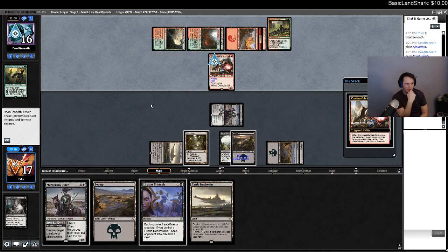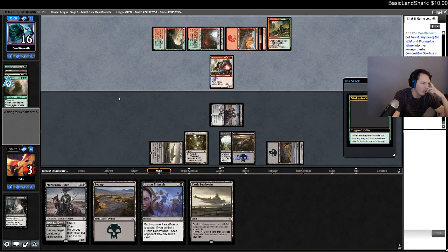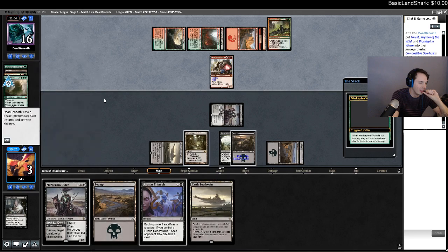Draw three cards. I'm going to say no — pray for me. Half dead beneath. Draw three cards. No. We're at three. Not dead.